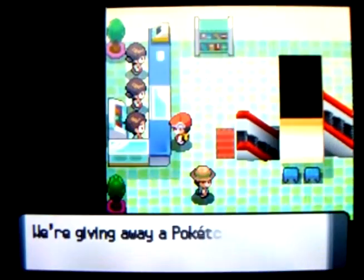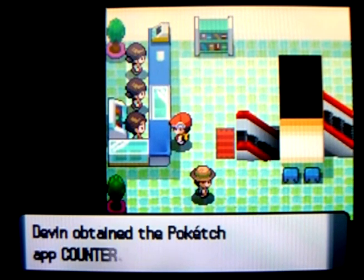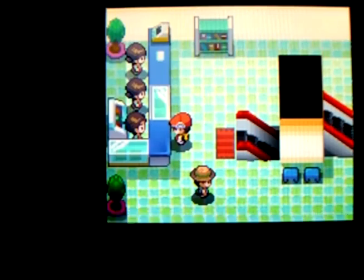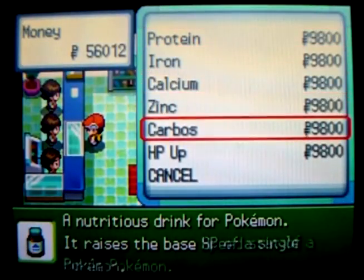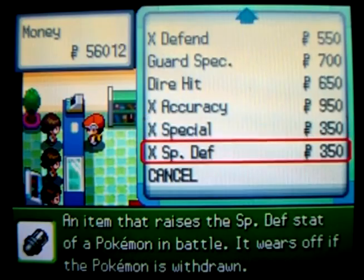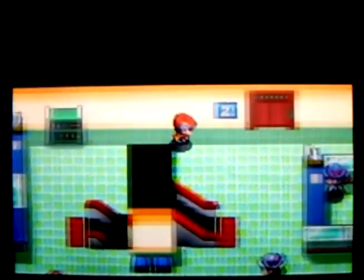They sell Pokeballs, Ultra Balls, all your healing items like Hyper Potions and stuff. Hyper Potions are like my favorite potion to be using. You probably don't need them this early in the game though. Talking to this girl here at the counter doesn't give you the TM counter — it's not a move tutor counter — but she gives you the counter Poketech application for your Poketech. Here are these X items that I don't really recommend buying unless you're on some speed run.